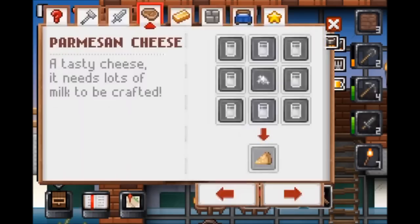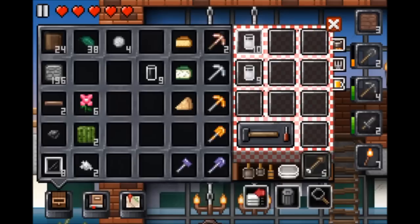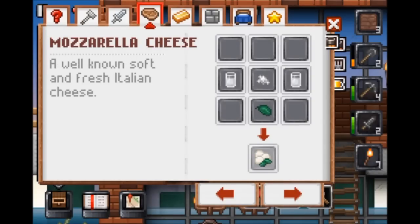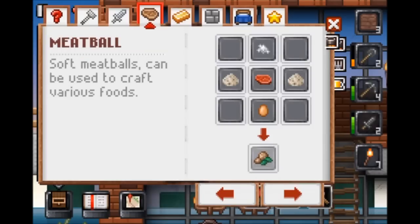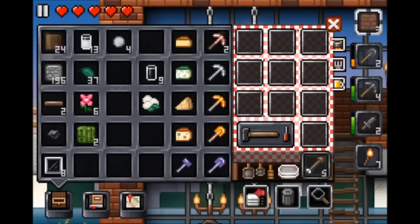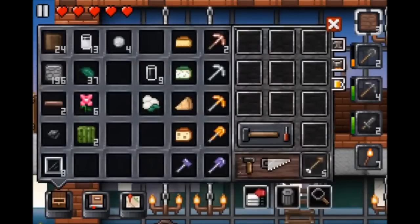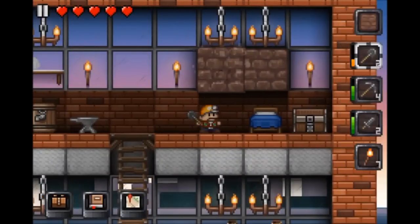Parmesan cheese was made, and then — oh what is that? Emmental cheese — yeah, holes everywhere! Like that and then like this. No cheese is there anymore. And then mozzarella cheese — like this and this and then this. We really need to get some wheat. We actually had the perfect amount of salt crystals for the cheese.